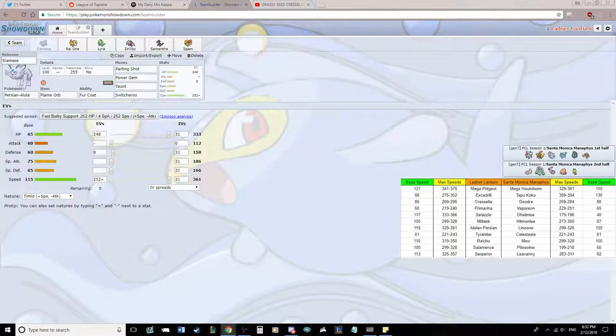He has priority in Mega Houndoom with Sucker Punch, Vaporeon with Quick Attack, Hitmonlee with Mach Punch, Linoon with Extreme Speed, Mew with a zillion different priorities, and Piloswine with Ice Shard. He has hazard setting in Piloswine with Stealth Rocks, Mew with Stealth Rocks, and Leeveni with Sticky Webs. He has removal in Delmize with Rapid Spin, Hitmonlee with Rapid Spin, and Mew with Defog. He has one Pokémon with four times weaknesses — Leeveni — to Fire and Flying.